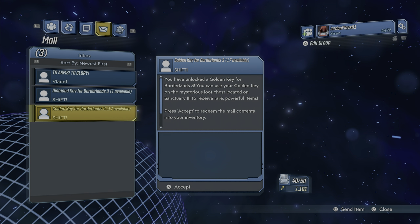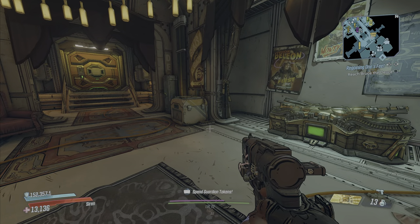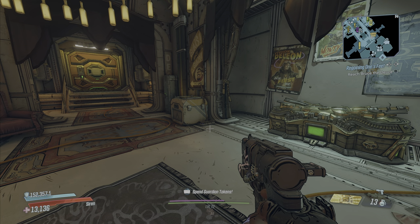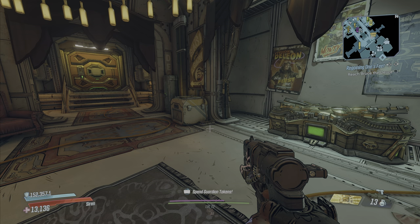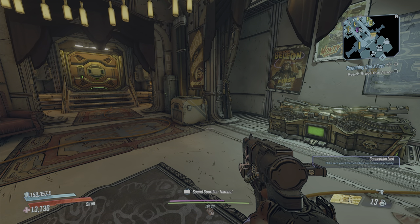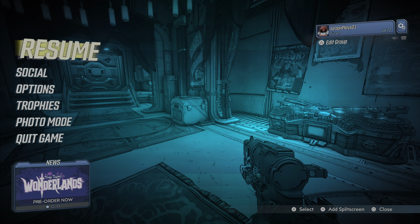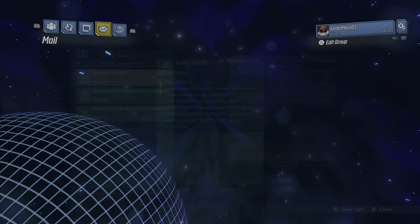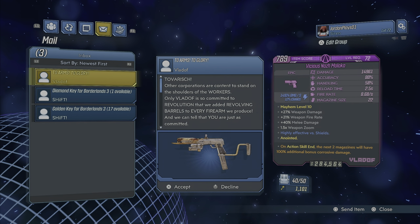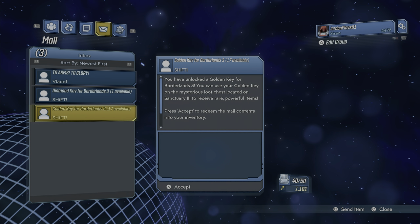As you can see in the bottom right I've got 1100 golden keys. The first thing you're going to want to do is make your way over to your system settings — your PC settings — and you want to disconnect your internet. Then come back into the game. I went and just shut off my internet, and as you can see at the top right my internet is not connected. Now go down to your social tab — I've got 17 golden keys available and one diamond key available.